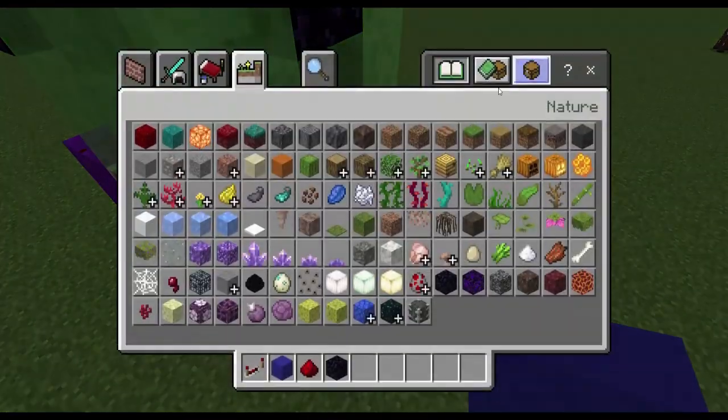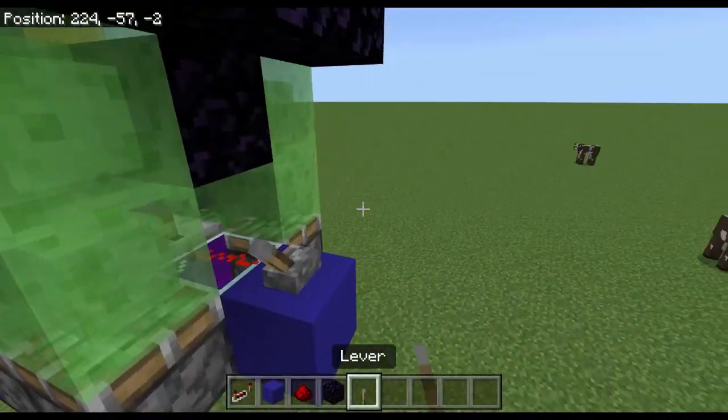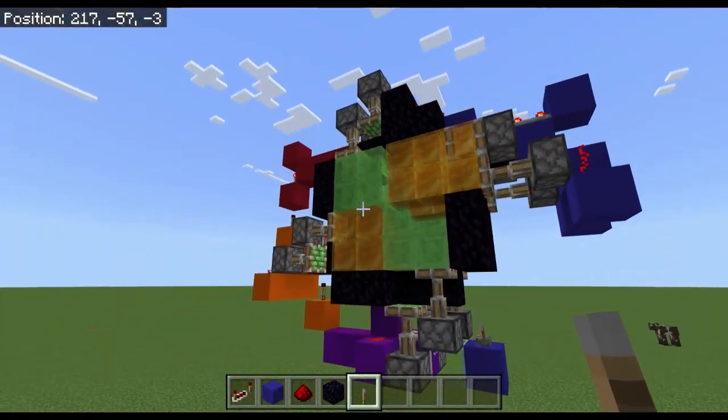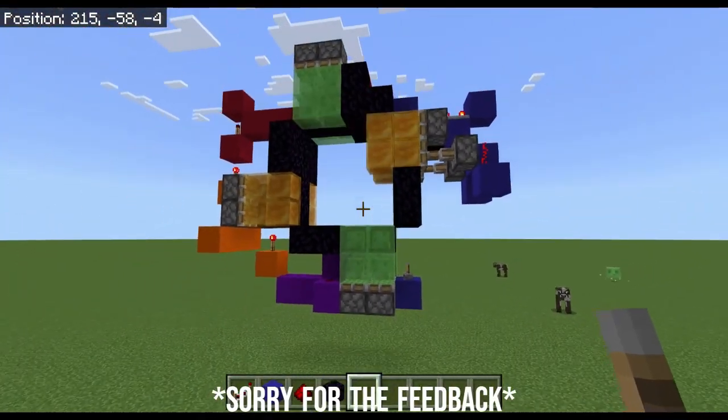So if you put a block here and take a lever, flick it — it should go like that. And if you unflick it, it should go like that.